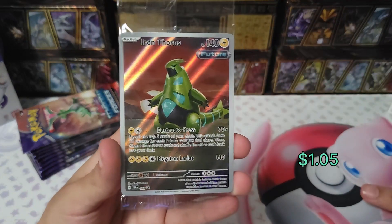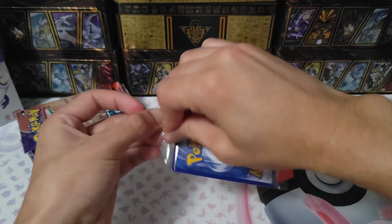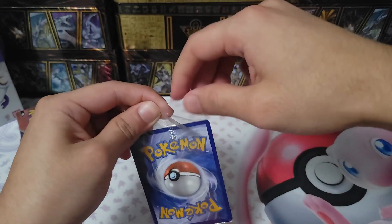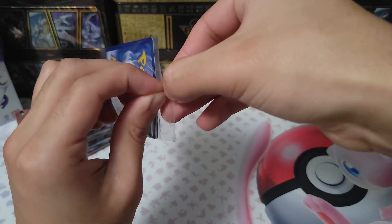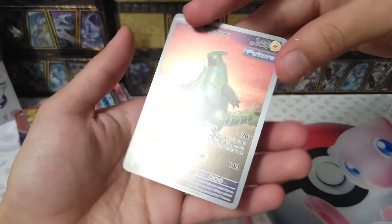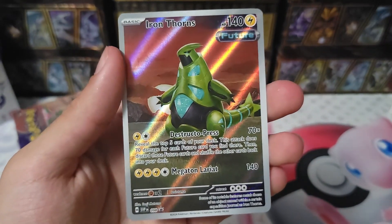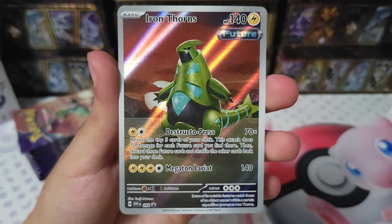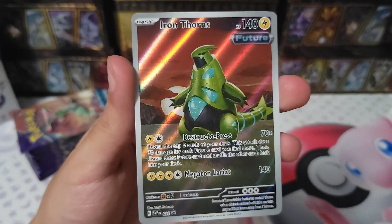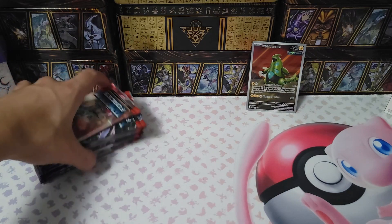Here's our promo — Iron Thorn. The last box had Flutter Mane as the promo card, which wasn't bad. For the Iron Leaves box we have Iron Thorn, which I think I like the most. Flutter Mane's promo was very dark — there wasn't much detail or lighting in the card to tell what was going on. Iron Thorn is nicer in my opinion. Let's get right into the packs, which is the whole purpose of this, along with the new promo, new sleeves, and dividers.